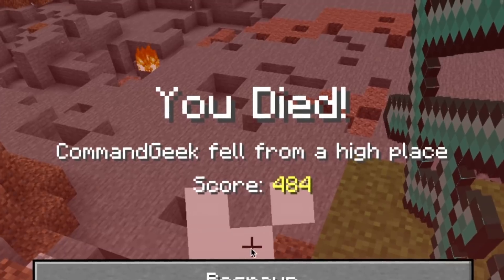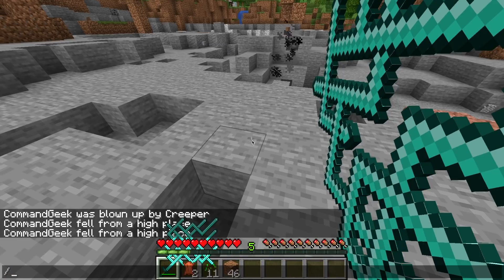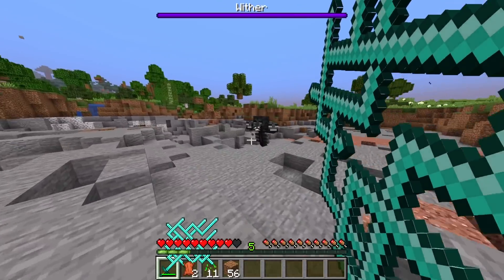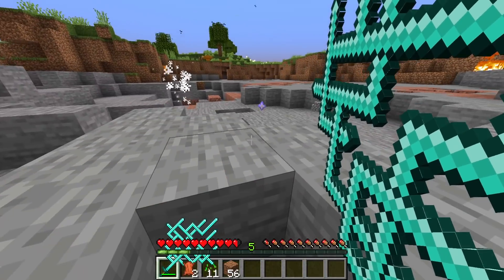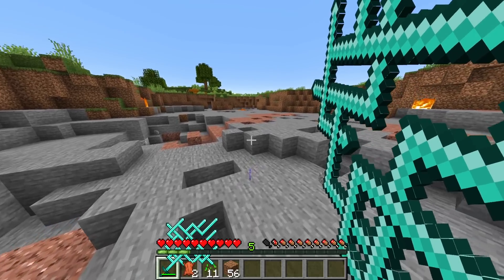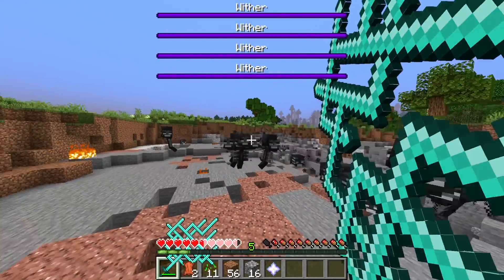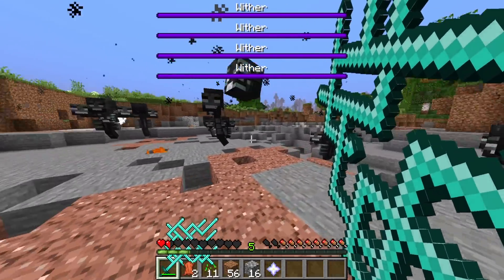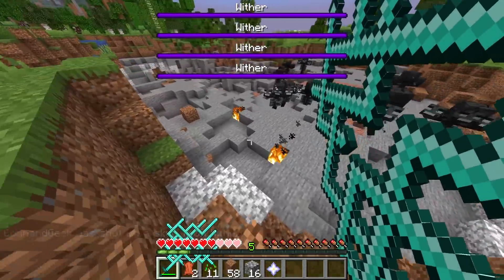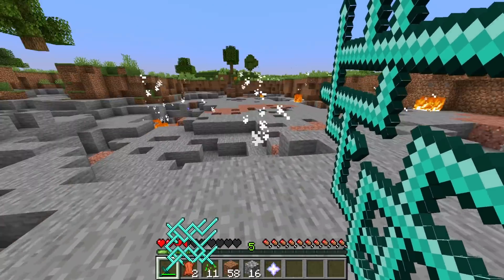I did die in the process. I'm very curious to see how this would work against the wither. Let's just summon a wither — I hope I don't die. One hit is all I need. It instantly killed the wither. Instantly. You know what we got to do now — ten withers. I got to survive. I just got to get one hit. Try number two, I just got to get close enough. All of them instantly dead. Instantly.